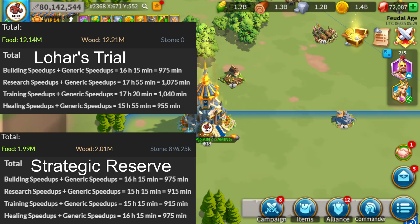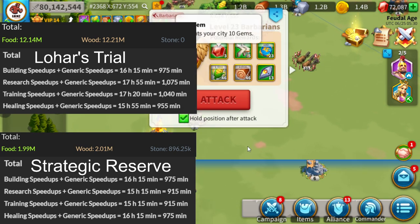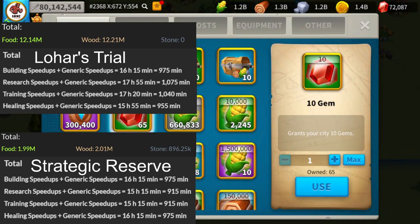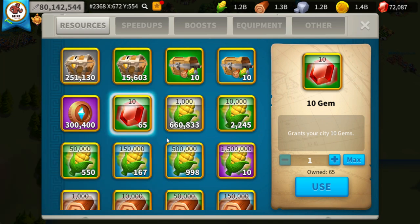The one thing not calculated yet is the gem total. Strategic Reserve gave zero gems besides what you get from defeating barbarians, though you can also earn supply boxes by collecting resources and gathering on the map. In Lohar's Trial you only get necklaces when you defeat a barbarian, but you also get 30 gems per barbarian defeated. From opening the 650 necklaces we got an additional 650 gems directly from the event.